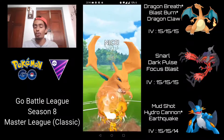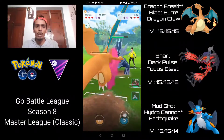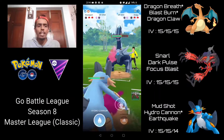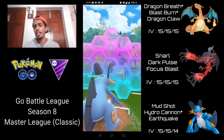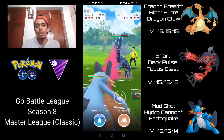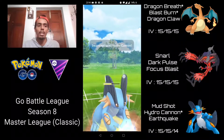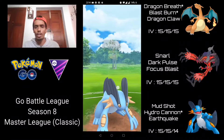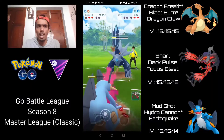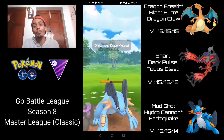Dragon Claw could work too — both are neutral — but they shield the Blast Burn. I try to get to a Dragon Claw but can't, they farm down for quite a bit of energy. I come in with Swampert and go for an Earthquake as soon as possible — shielding just in case it's a Draco Meteor, but it ends up being an Iron Head shield bait, unfortunately. I go for Hydro Cannon to bait a shield so I can follow with Earthquake to finish off Dialga. They don't give up a shield, so I go for another Hydro Cannon — resisted because of Dragon typing, but still decent damage. They shield that, and eventually go for Draco Meteor.